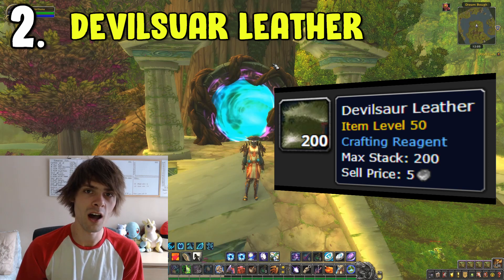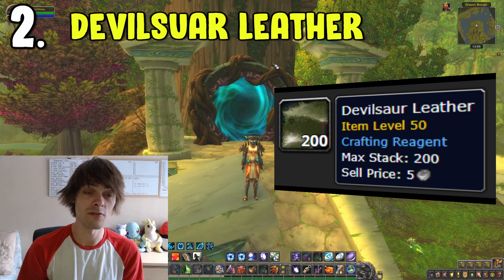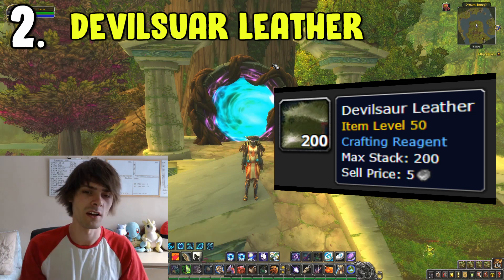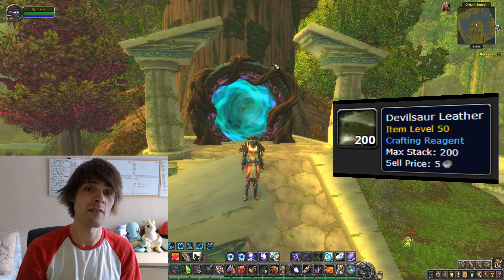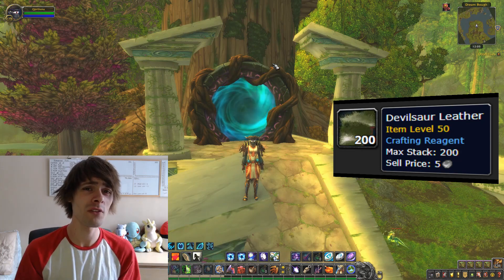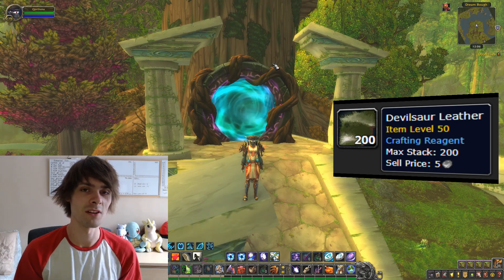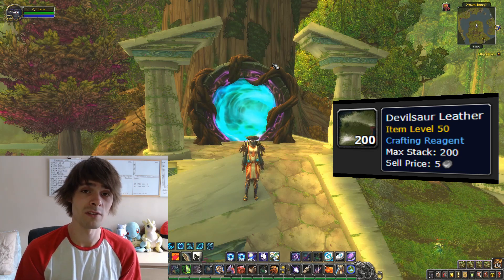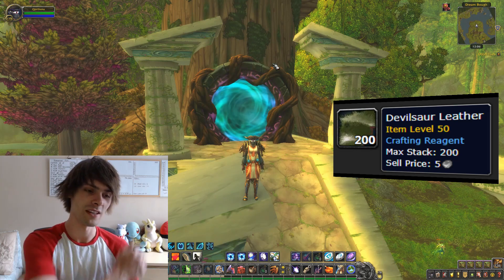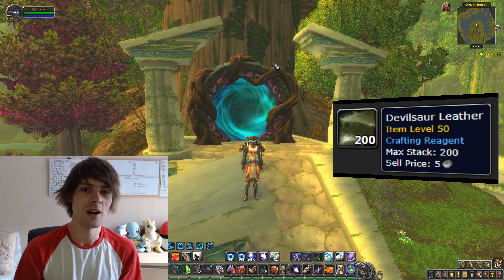The Devilsaur Leather averages from around 100 to 300 gold per piece. At first you're probably not going to be that good at finding them, but after a while you'll get a feel for where they spawn. You can make a decent amount of gold just by selling the leather as is, but I would personally recommend crafting the transmog which requires the Devilsaur Leather. The transmog that goes hand in hand with the Devilsaur Leather sells for a lot more gold on average, and you can then place it on the auction house.